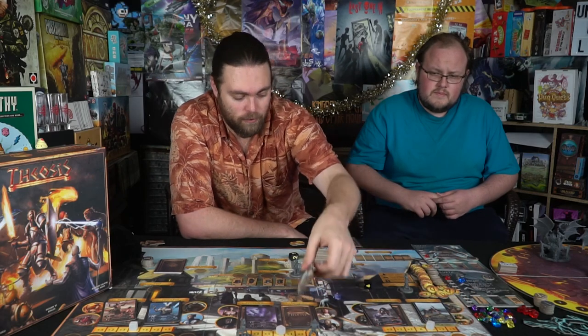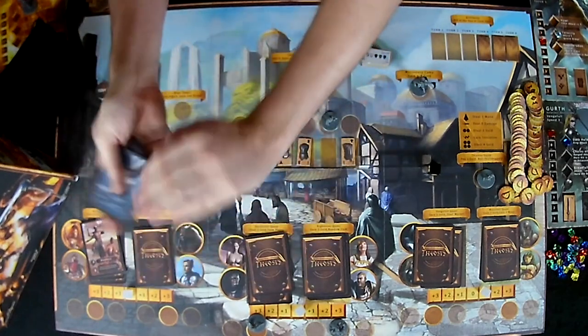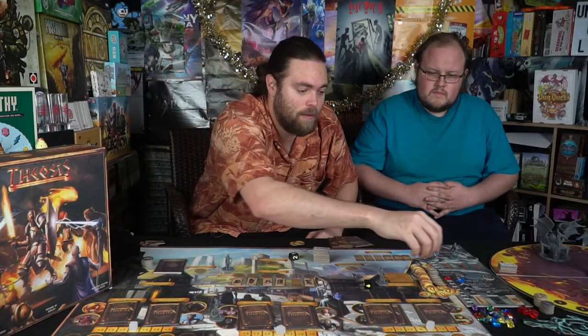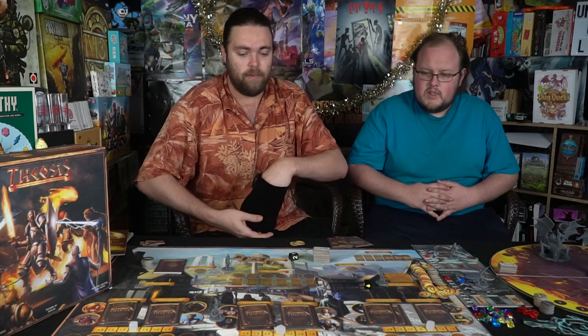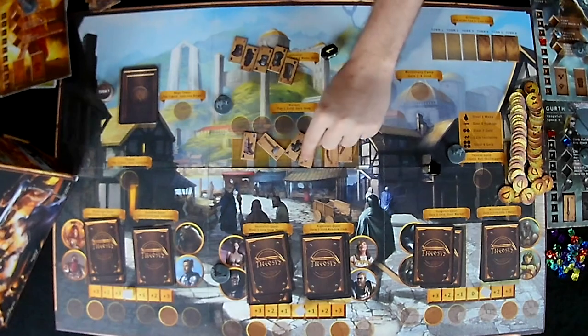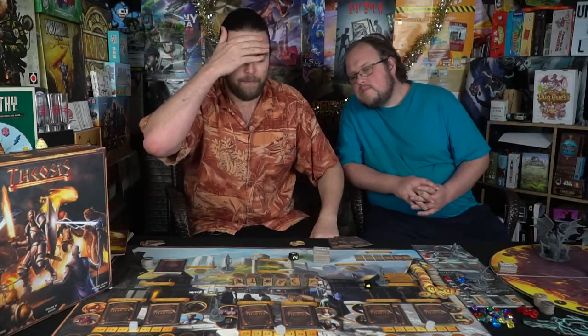I also pick up a card this round. Heading into round four now — already halfway through the placement phase. The bag keeps giving bows which I can't use. There is a one-hander and a flail visible in the market though.